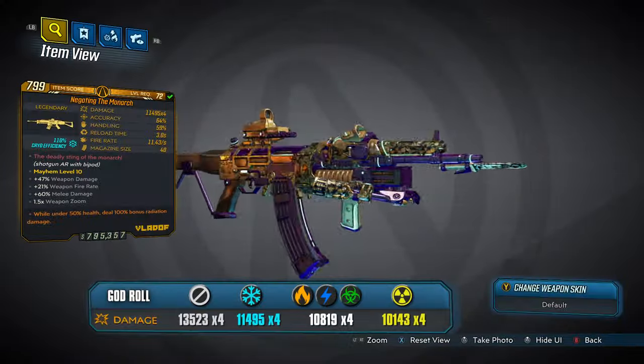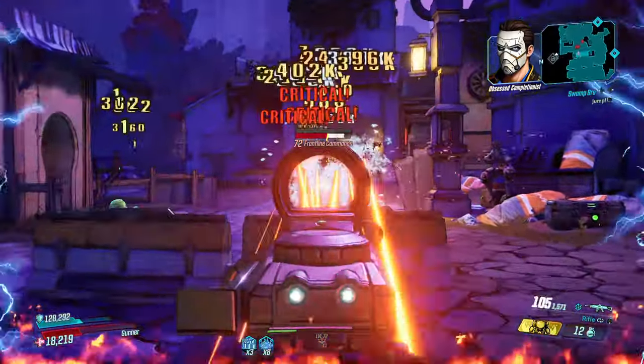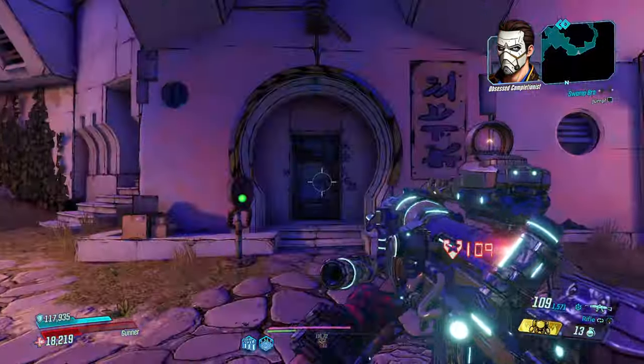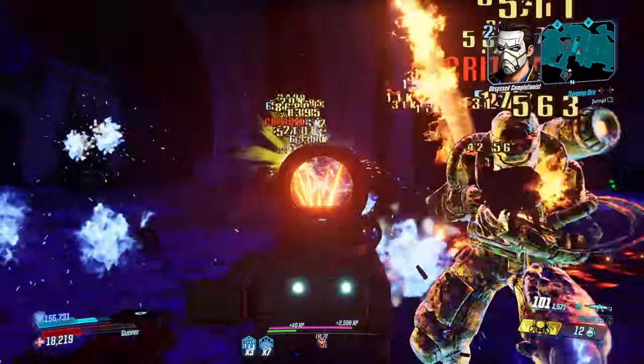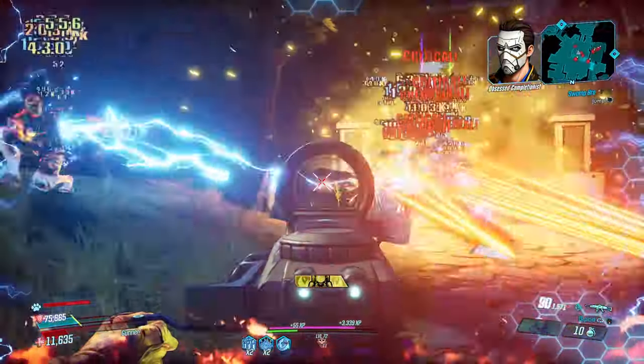Lastly we have the Monarch, a Vladof Assault Rifle. This weapon is a beast, firing 4 bullets at once in a crown pattern. But in bipod mode, it doubles these projectiles to 8, turning it into a wall of firepower, but at the cost of movement speed and your ability to jump. This gun is insanely powerful.